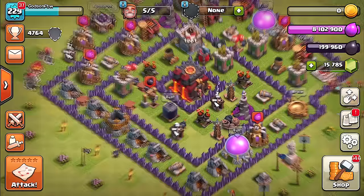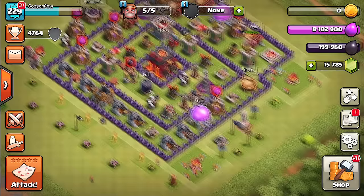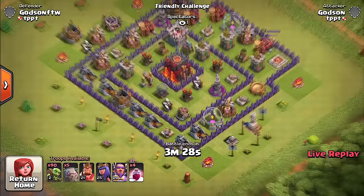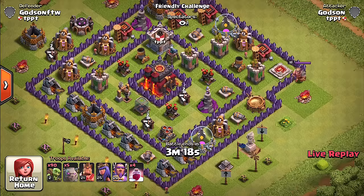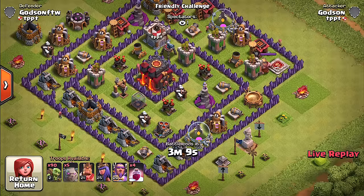Why don't we go ahead and see how this thing looks in action? I'll put it back in the base and do a friendly challenge so we can see how this thing looks when it shoots off. All right guys, we're back. Someone wanted me to attack with all goblins and wizards — that sounds interesting — but instead we'll do golems and goblins. The golems will take the shots and the goblins will run in and grab everything.